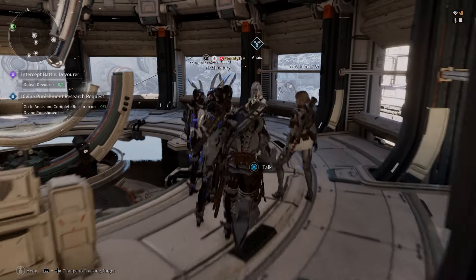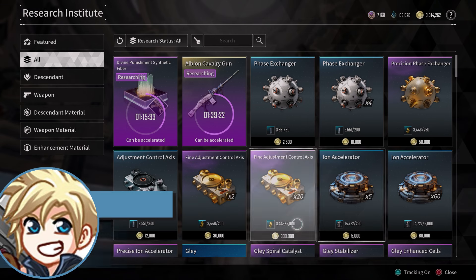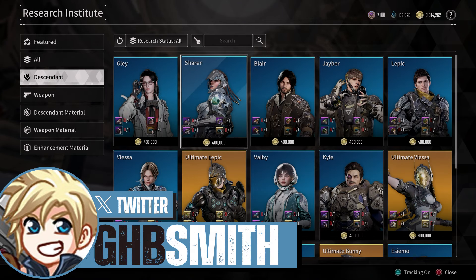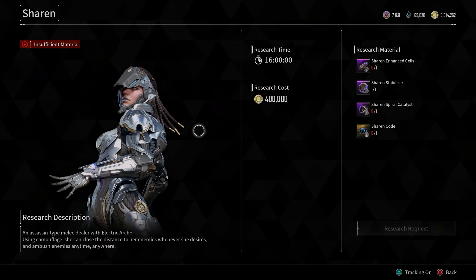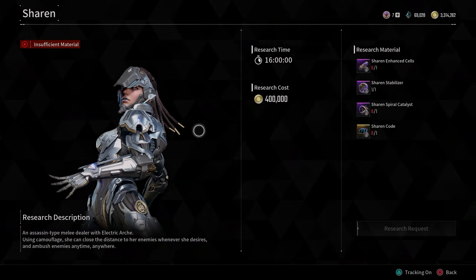What's up guys, it's Smith here from gamersheroes.com. We've got a quick guide for you today in The First Descendant on how to unlock Sharon. Don't shoot the messenger — I'm just going to tell you where to find all the bits and pieces. This is a heavy farm, not as bad as some of the other characters because most items don't require opening an amorphous material, but there's still a lot of farming involved, so buckle up.